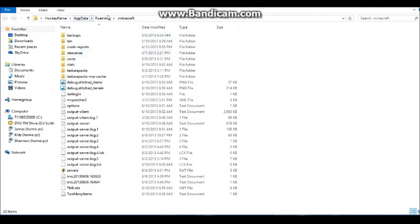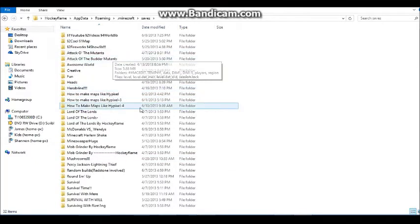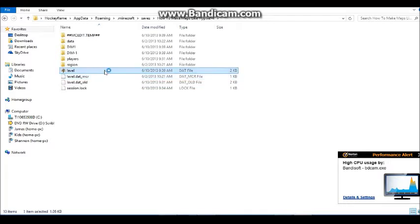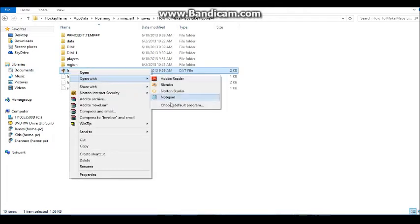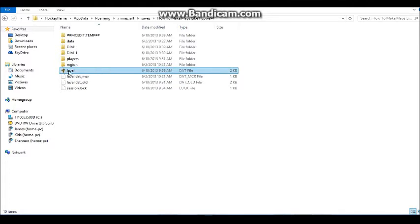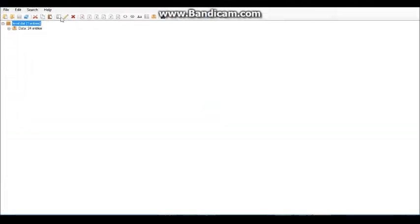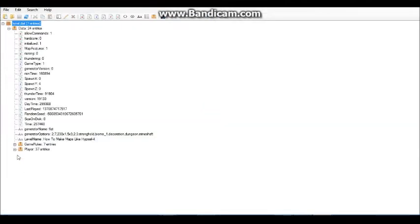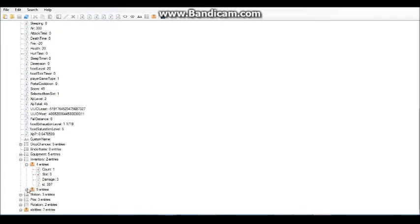You need to go to your .minecraft folder. Find your world, go to Level, and open it up with NBT Explorer. Then navigate to Data > Player > Inventory. The first item is the head, so we're going to do the head.